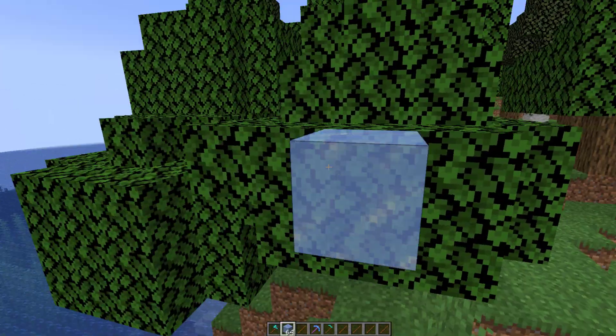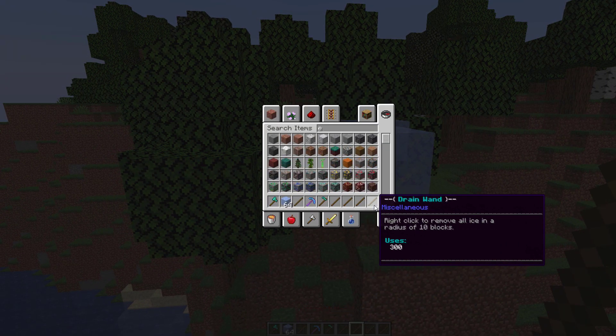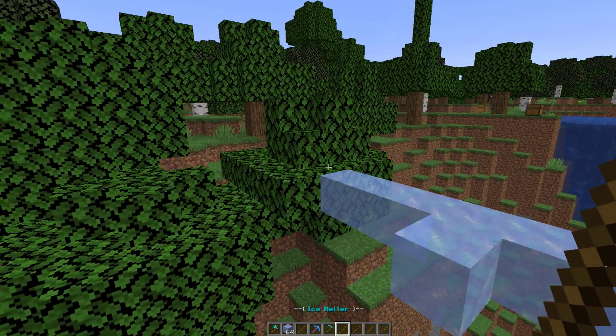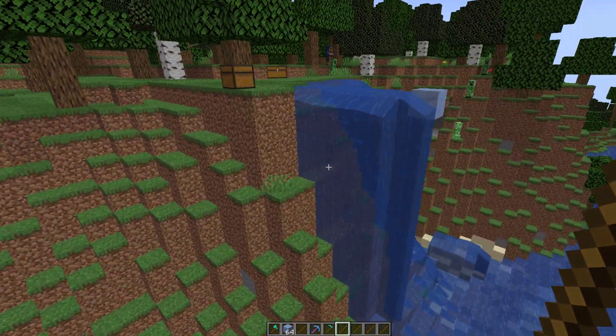The next one — I'm going to grab some ice and pop it over here. What this second tool is going to do is actually drain or break the ice. If I right-click, it smashes all of it, which might be useful if you're in a tundra biome. Then this one melts the ice — if I right-click, it turns it all to water, which also could be handy.